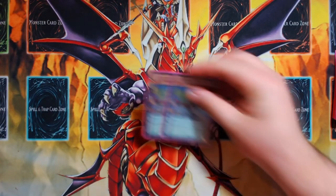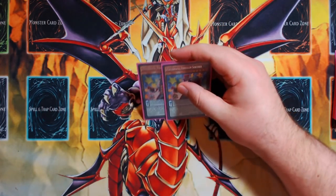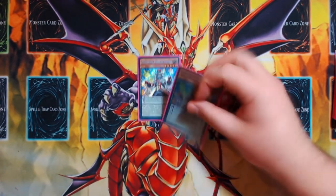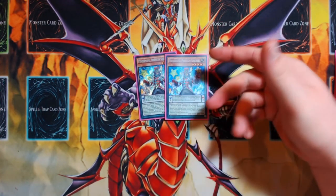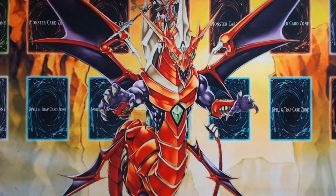For other monsters, two copies of Performapal Pendulum Sorcerer. This is just a card to search off Duelist Alliance or Joker if you've already got Double Iris or whatever. It allows you to pop your Double Iris turn one to search for your trap or your spell, just to trigger more of your searches. It gets you into a string of plays where you're normal summoning Skullcrobat Joker every turn, and that's usually the game plan you want to be going down.